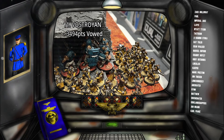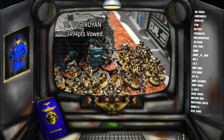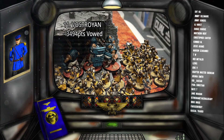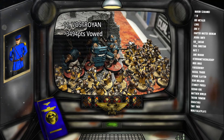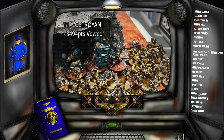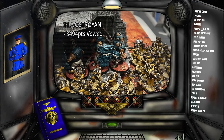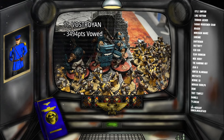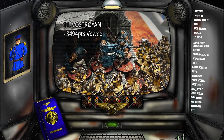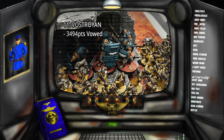In 11th place, we have the Vestrojan Firstborn team with 3,494 points worth of models vowed. That is a cracking start, and what is really impressive is that we have only got four people on this team but there have been some really big vows made. I want to do a big shout out to Eli Conan who has done 1,285 points as his first vow, and there is a lot of chaos in that vow — we've got Colton's Firebrands, we've got Obliterators.